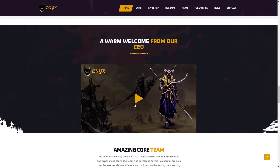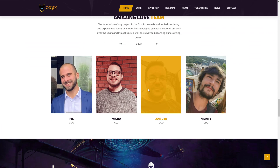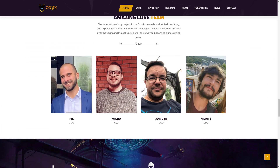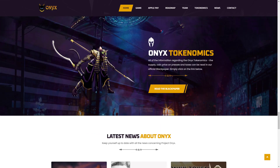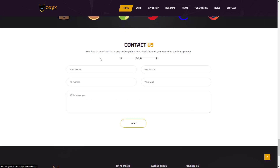The CEO has a message for you which you can watch on their site. The foundation of any project in the crypto world is undoubtedly a strong and experienced team. Their team has developed several successful projects over the years, and Project Onyx is well on its way to becoming their crowning jewel. The coin is also listed on CoinMarketCap and CoinGecko.